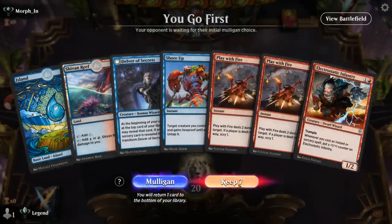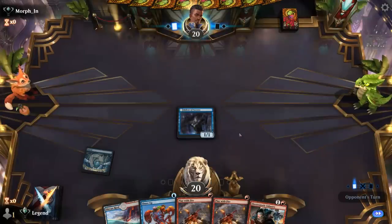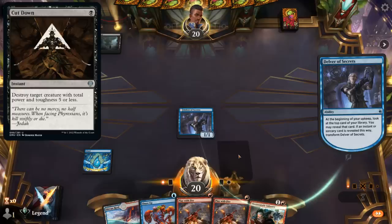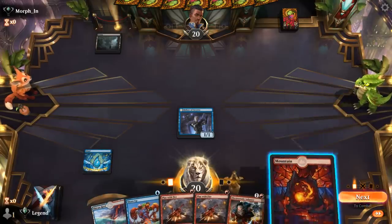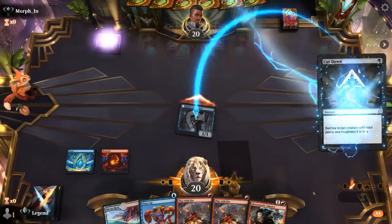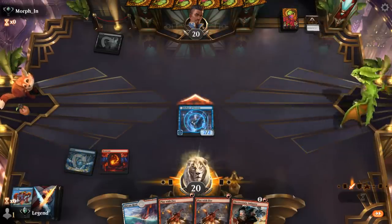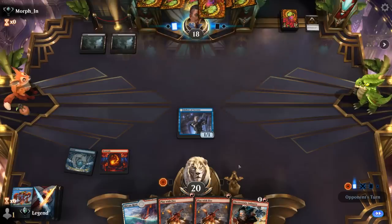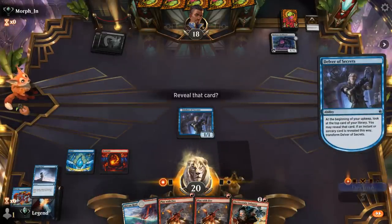Game two — we're on the play with a promising hand: turn one Delver, turn two Infantry, with a bit of protection and some removal. Hoping Delver can transform quickly. Our opponent might have a Cut Down in hand, which we can at least protect from with Shore Up. We hit for one, and then the scry from Play with Fire could help us transform Delver. We play Infantry and Delver transforms — perfect.